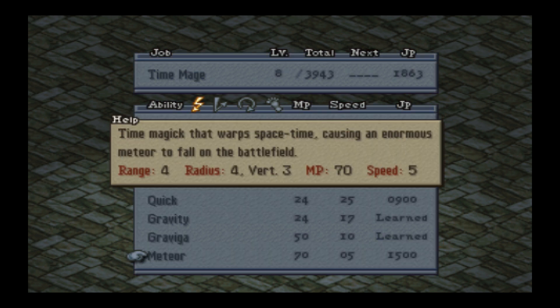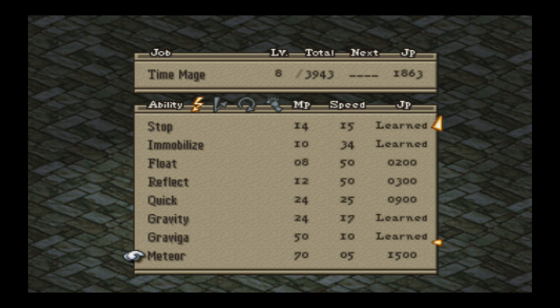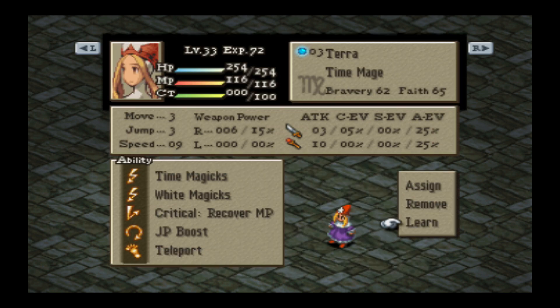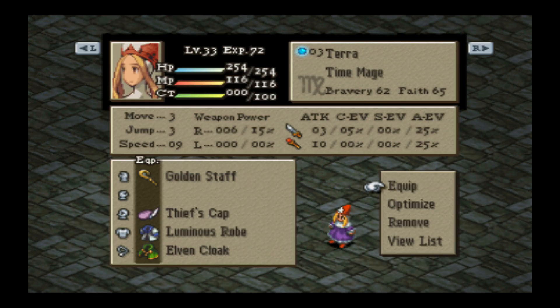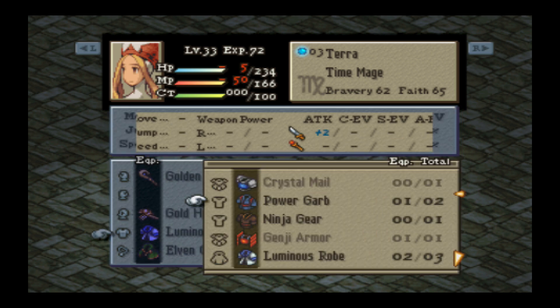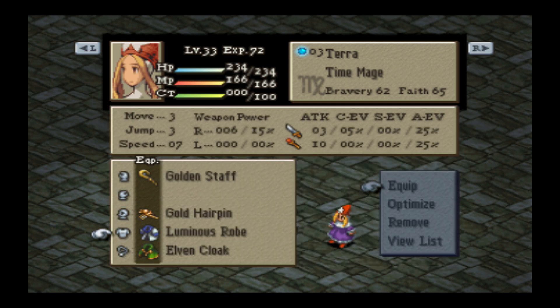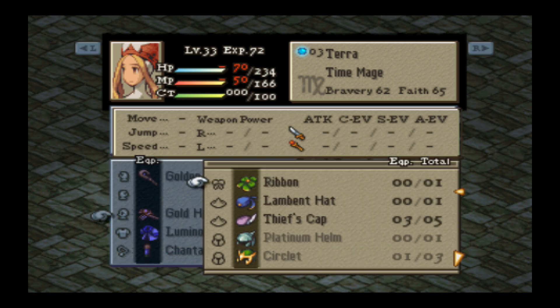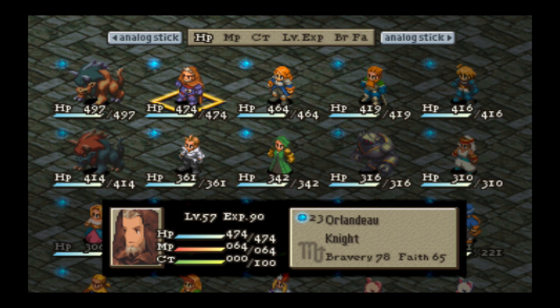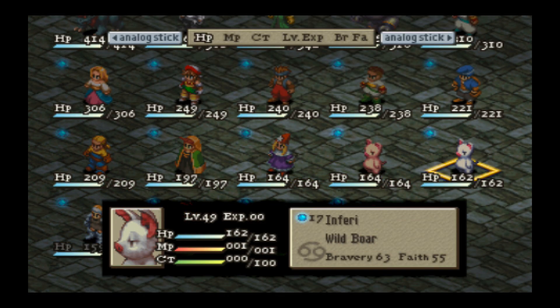With Terra as Time Mage, I could get Meteor — that gives her something else to do, so let's get that. If I have more time I'll get Quick with her. She's going to be our support character. I need to get her equipment back — Gold Hairpin, and Luminar's Robe is fine because of the Chantage. Let me check what the Ribbon looks like on her. There's a big drop in MP, but having her protected from all status ailments could be good, so I'll try the Ribbon.